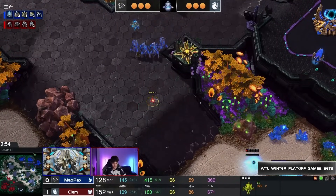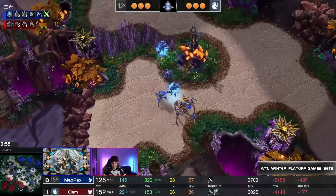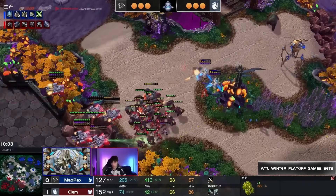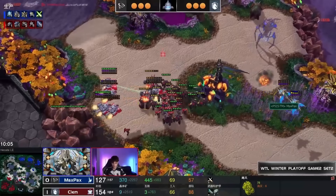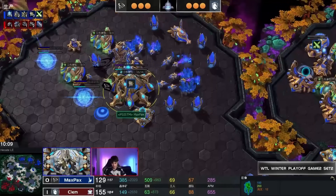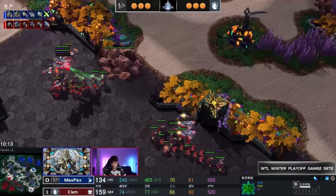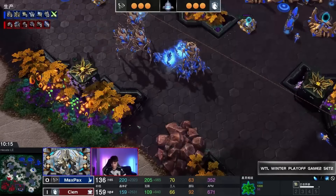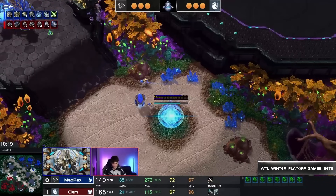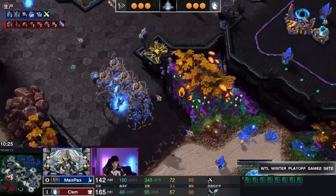Viking, Marine, and Marauder all coming through as the Stalkers go and pick off a Widow Mine. The Colossus begins to recall back once more just to get out of trouble. Clem's supply-wise is amazingly set up — 92 to 63 — though the Protoss has a lot of tech in their army, and oftentimes that makes up for the supply difference, so it's not a number to be taken at face value.